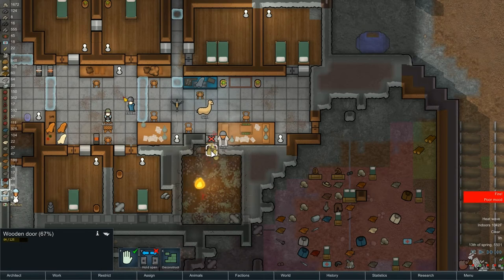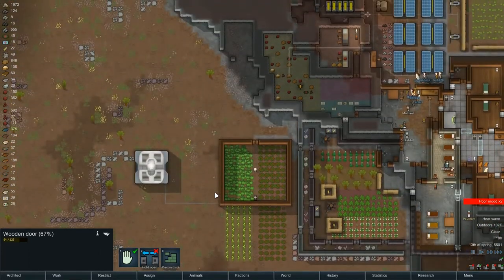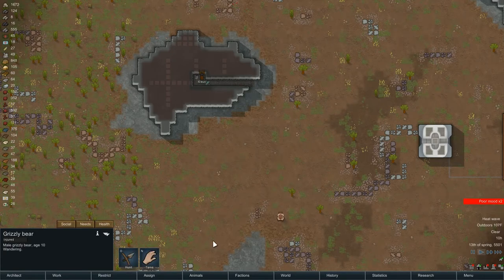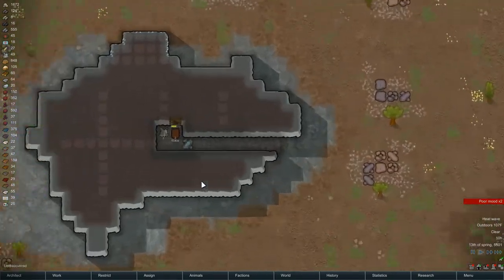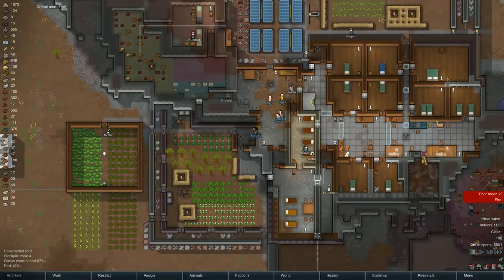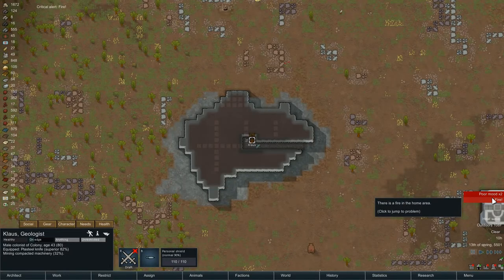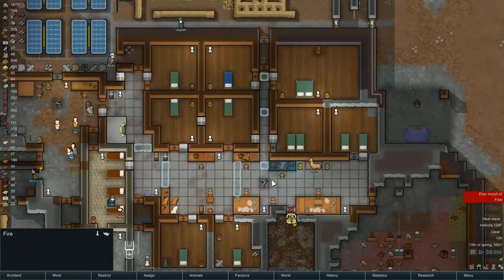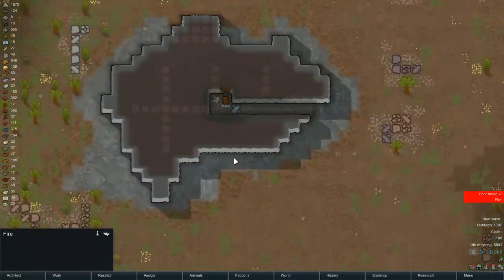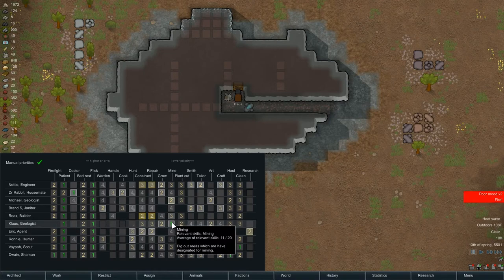I think can this thing still ignite from the temperature? It may be possible. Classes over here — this guy needs, he's fine. And we have got compacted steel or compact machinery in there, good. What are you — poor mood? There's a fire in the home area, we know that. Klaus and Ronnie — Klaus is mining and that's the problem. So, Klaus, thank you for your service but you're no longer a miner — you are a grower, plant cutter, ardor.